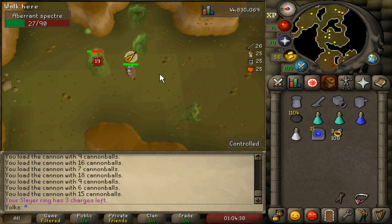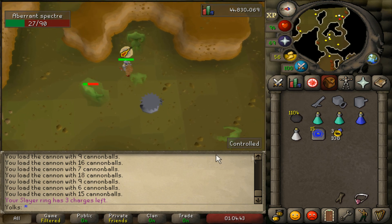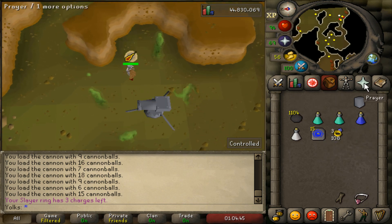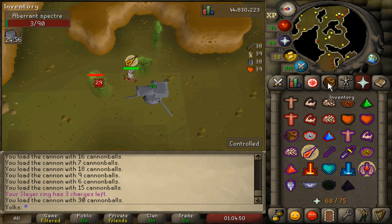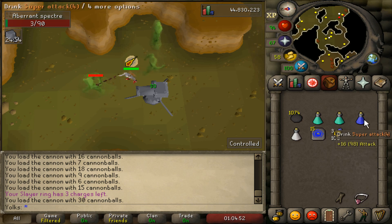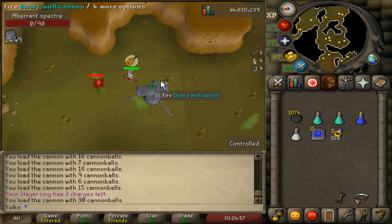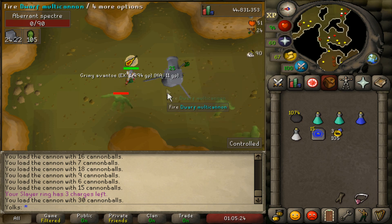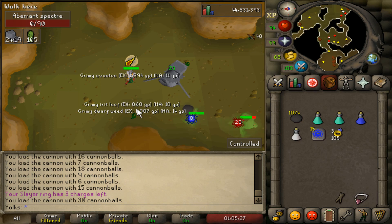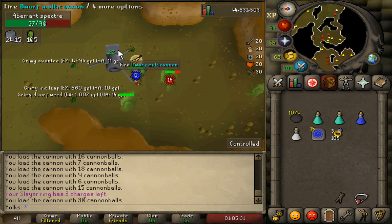This is the room I usually like to do it — you can drop the cannon anywhere you want, it doesn't matter too much. Another important thing you can turn on is Preserve prayer, which prolongs the AFKing process so you don't have to drink super attack and super strength as often. Drink a dose of your super attack and super strength and get your cannon firing. Killing Aberrant Specters is pretty easy — with the cannon it's very AFKable. Without the cannon, you might have to click on each one individually, so it's a little bit tougher.